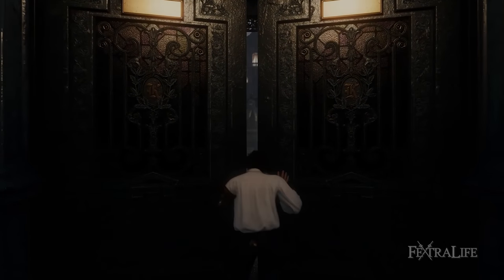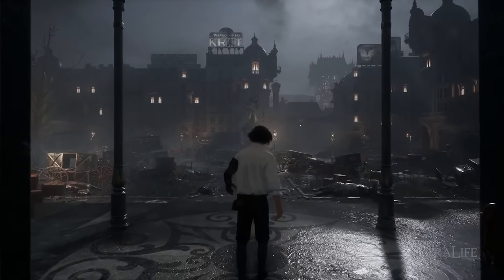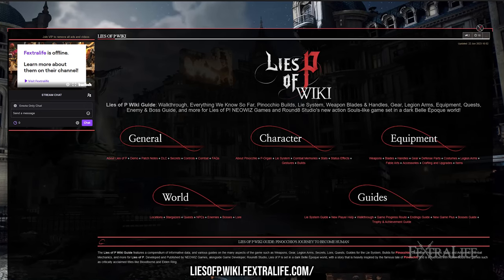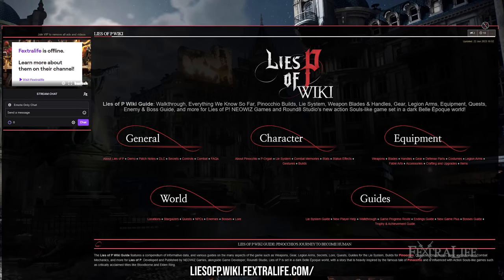And that wraps up our Lies of P beginner tips and tricks guide. There's a lot more to the game than what I mentioned here, and you can find more in-depth information by visiting our Lies of P wiki. If you have your own tips to share, please leave them in the comments, and if you have further questions, leave them there as well and we will answer them as soon as we can.